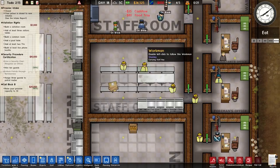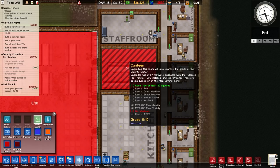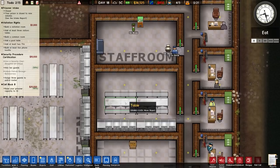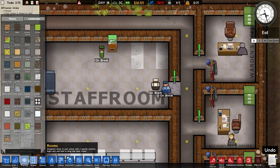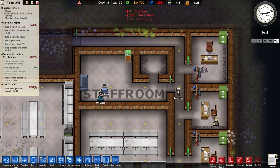The staff canteen is getting built. Checking logistics and room quality, it says upgrades only motivate prisoners with the 'Clear for Transfer' DLC — so this is a staff canteen and grade zero is fine. I'm putting spare bits in here like radios to take care of some needs. Speaking of needs, there's also a need for a toilet which we don't have, so I'll put four toilets in here. That should be enough for our staff count. Walls and doors go across there, but I'm not putting a door on the toilet area as it would split the room.